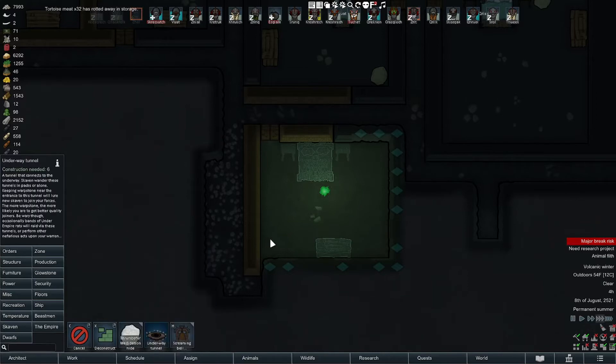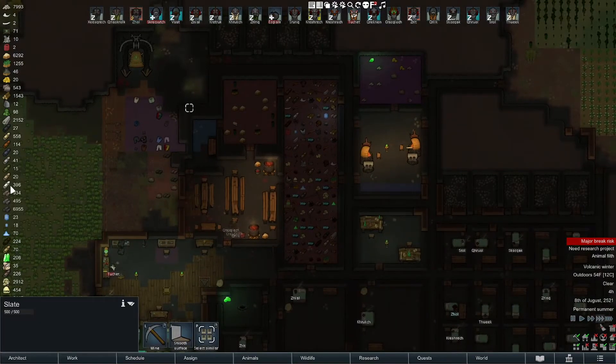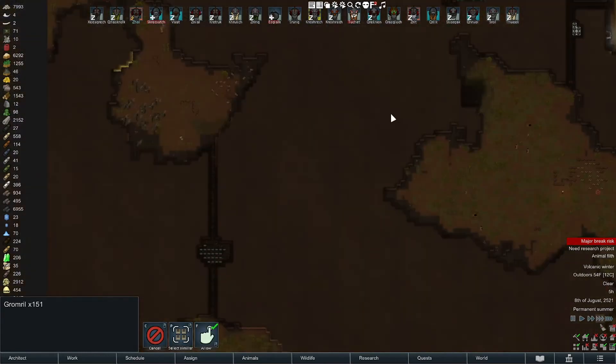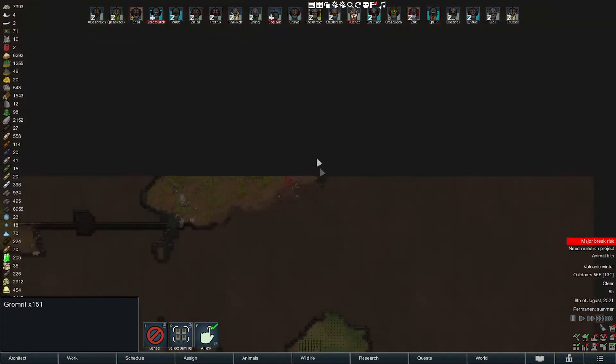I also want this meditation head. We have thrumbo fur somewhere - yeah, we have a ton of it. We really need a good trader to come along. Hey look, we have Gromrel down here and steel over here. Nobody to haul the stuff in.